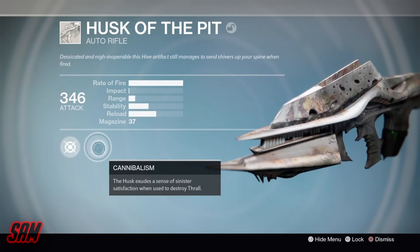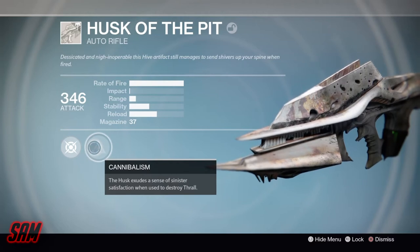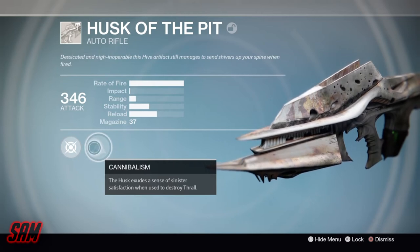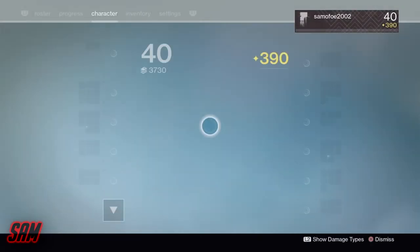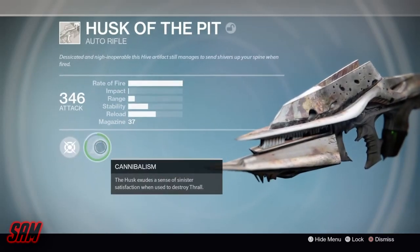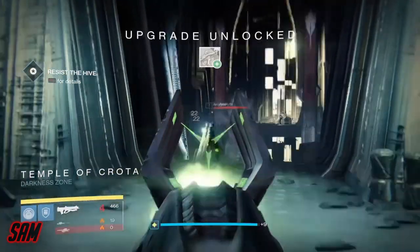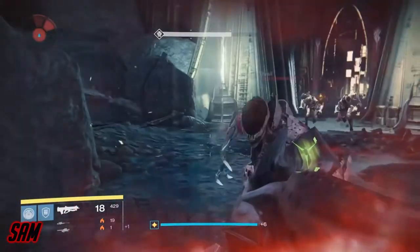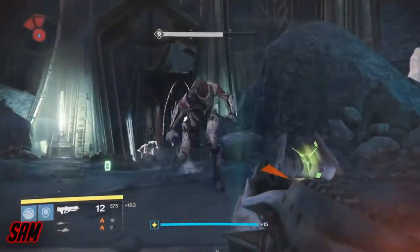For this one I need to destroy Thrall - kill Thrall enemies - and on top of that I cannot infuse this with any other weapons, so I have to use this specifically for Thrall. You can get different types of Husk of the Pit and also farm them, so if you find one you don't like you can get another one. I recommend the Dark Beyond mission - just kill a bunch of Thralls in the middle of the mission and keep doing this over and over until you get the upgrade complete. This is only for the Thrall version of the Husk of the Pit.